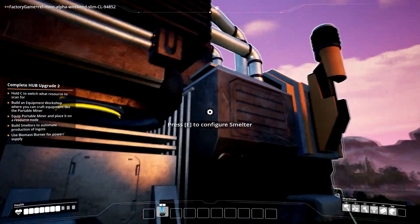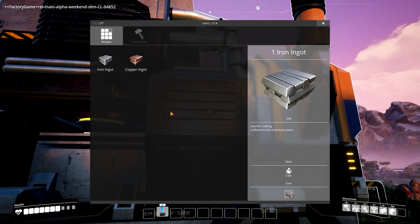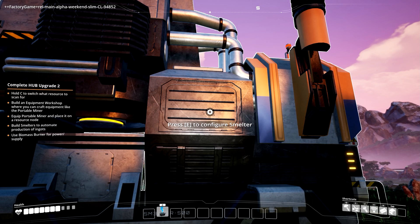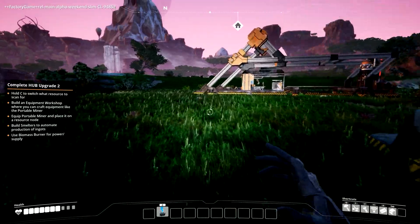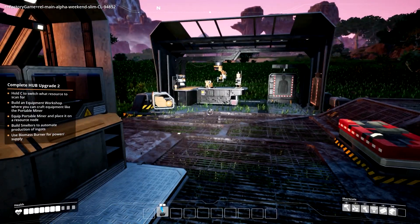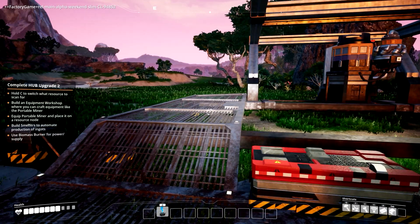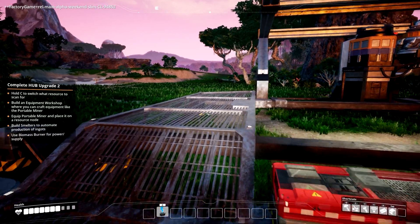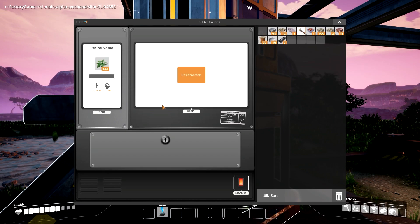It doesn't have power yet so it doesn't actually work. Wow, this is cool. We'll need the power — I take it that means it has no power. There are the conveyors. So I need to do power. How do we do power? Use biomass burner for power supply. I don't know how this works — I've never seen this before. Do I just throw stuff in here and I get power?